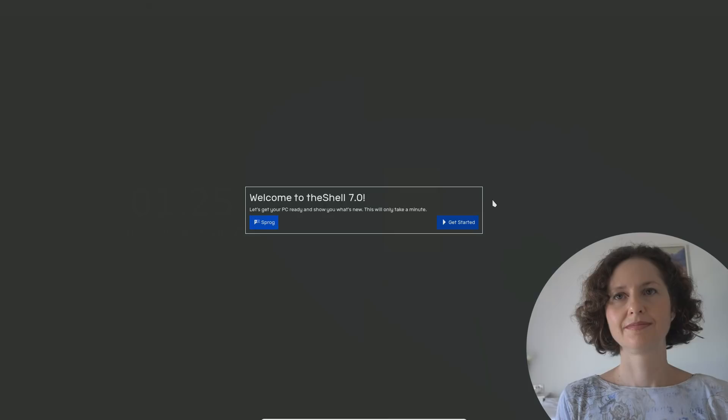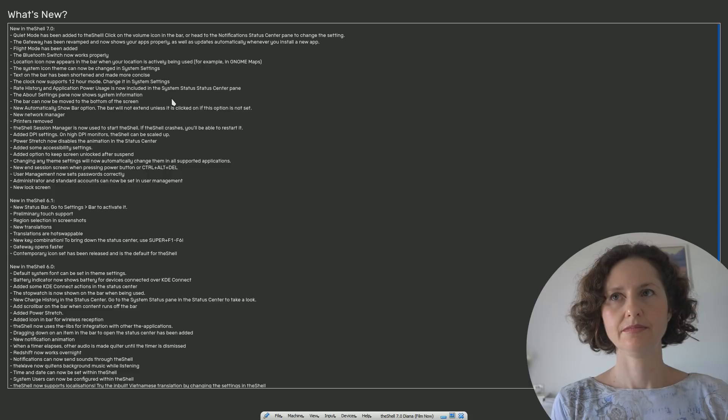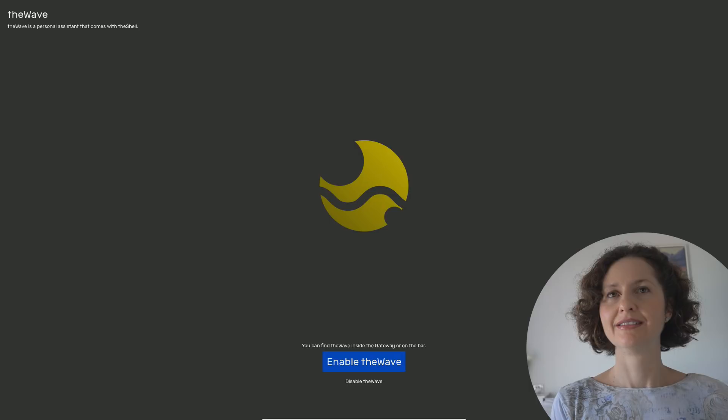Welcome to the Shell 7.0 - this only comes up the first time you actually boot into this OS. It says let's get your PC ready and show you what's new, this will only take a minute, so just click get started. This shows you all the new features - there are a lot, but they're very little things, like flight mode has been added, Bluetooth switch now works properly, and there's a new calculator app. Instead of Kcalc, it's called 'the calculator'. Do you want to enable the Wave? It's kind of like Siri or Cortana.